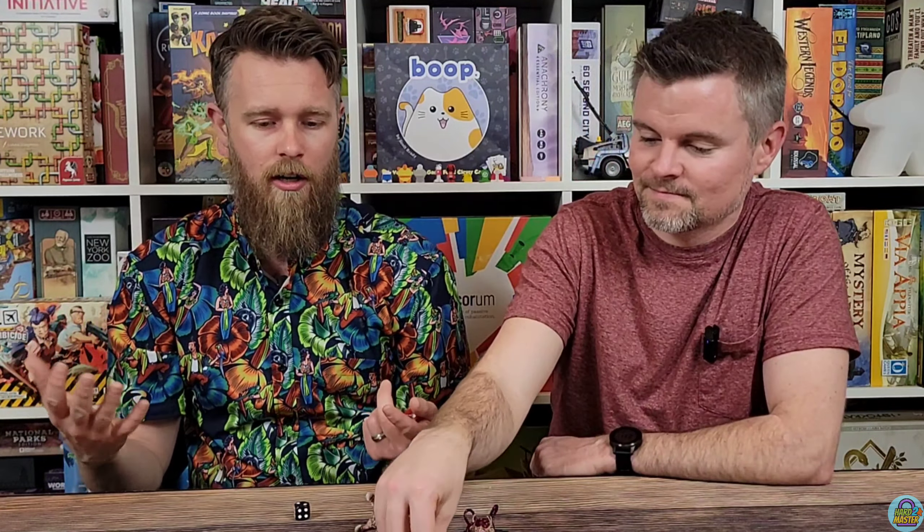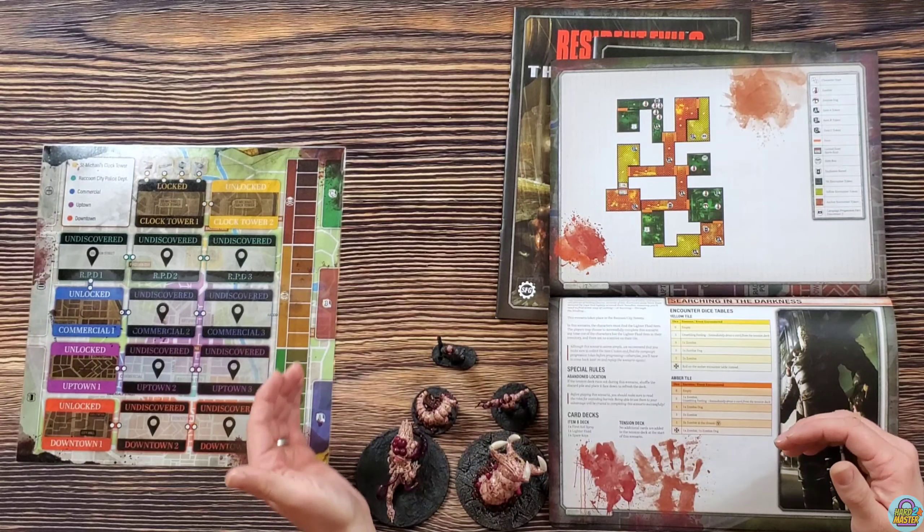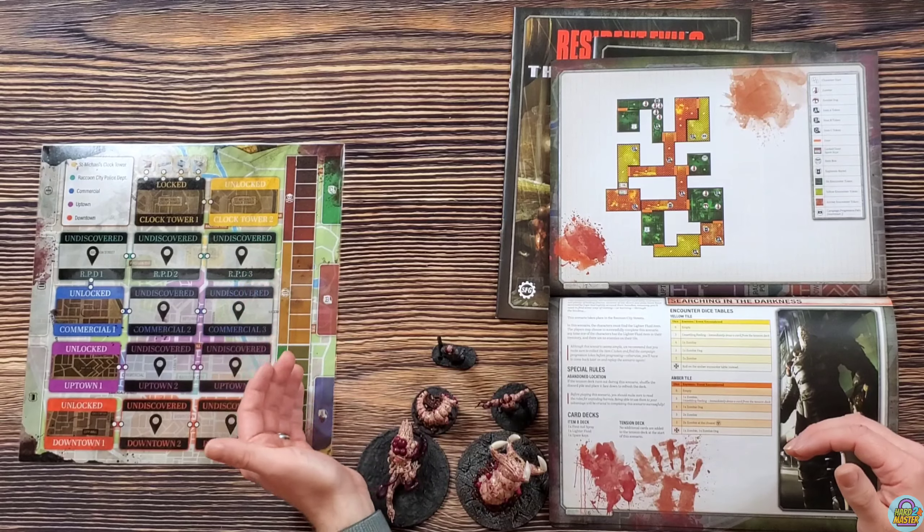You're going to be drawing cards from a deck every turn to see what's happening. Depending on how far you are in the campaign and how well or badly you've been managing that threat level, some cards are going to affect you more. Keeping the threat down by completing scenarios or taking out bosses is definitely going to help. If that threat level ever reaches the top, the campaign is over — you lose.